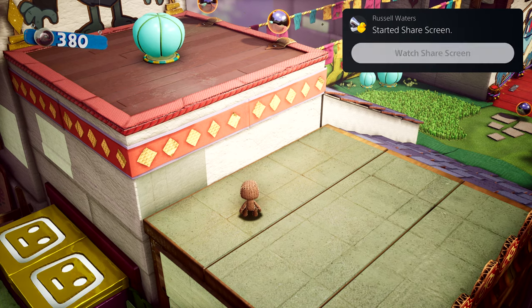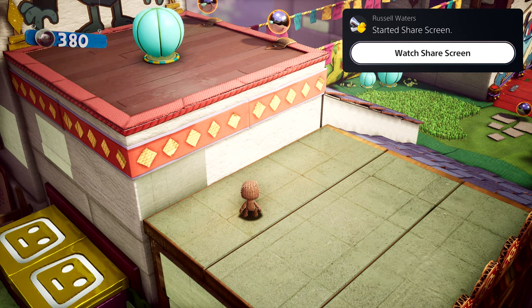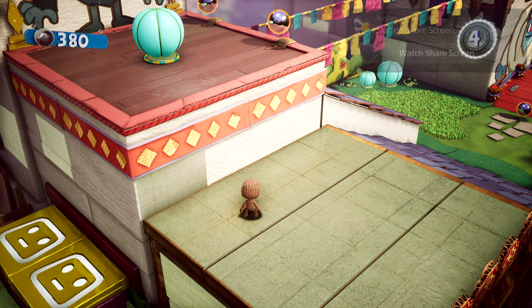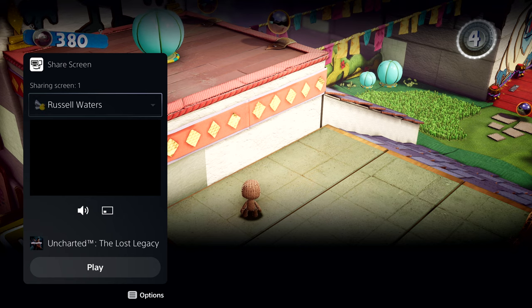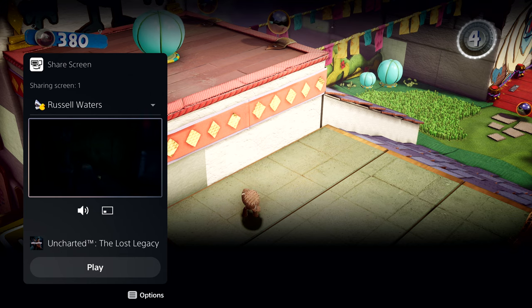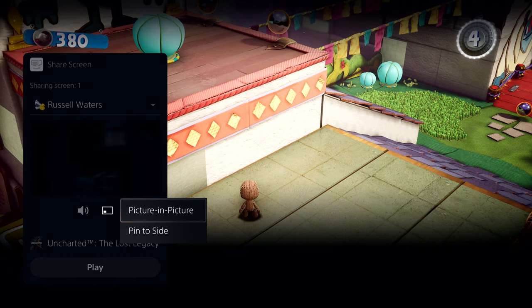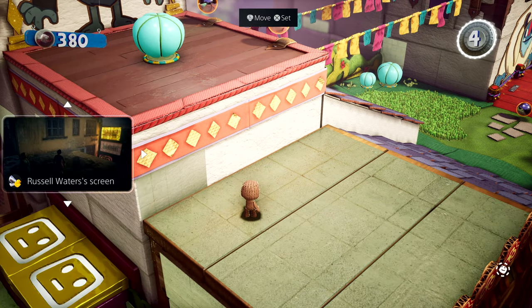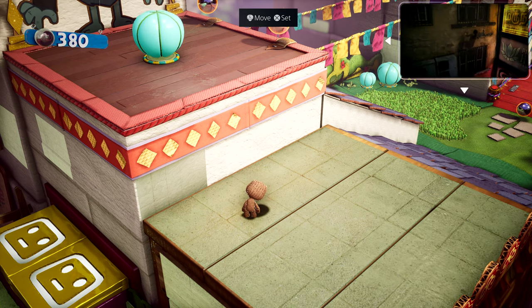Parties take on an expanded role with PS5, and they now provide persistent spaces to connect with groups that you play with. Here, I have a couple of friends chatting away in the party. One of them has started sharing their screen with the group. Looks like they're playing Uncharted: The Lost Legacy. We can chat while we play, and I can watch his progress as well. This is another card that could be put in picture-in-picture mode, or pinned to the side while you play. You can access it anytime via the Control Center, but let's dismiss it for now.